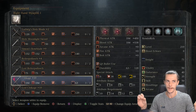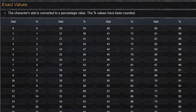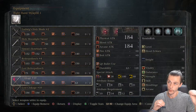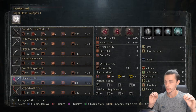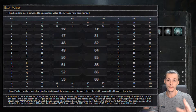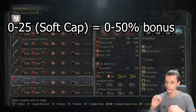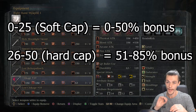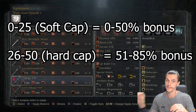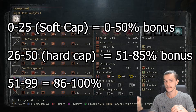Now on to weapon scaling. The way weapon scaling is calculated, it multiplies two different percentages — one from the attribute bonus which we just discussed, and one from the corresponding stat level. Once these two have been multiplied together, it's then multiplied by your base damage level, and that gives you your scaling bonus. Each stat level corresponds to a certain percentage. From level 0 to 25, the soft cap, you receive a bonus from 0 to 50%. From stat level 26 to 50, the hard cap, you receive a bonus of 51 to 85%, and from stat level 51 to 99 you receive 86 to 100%.